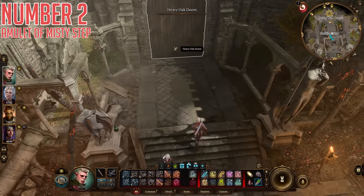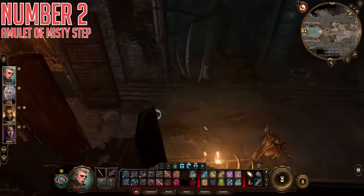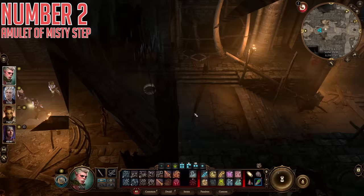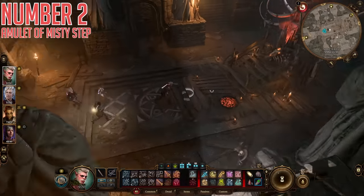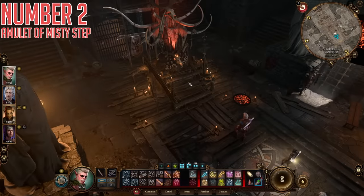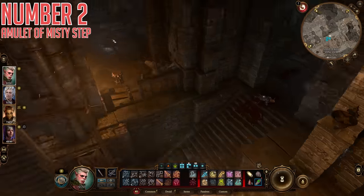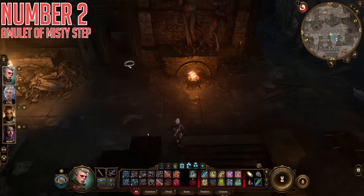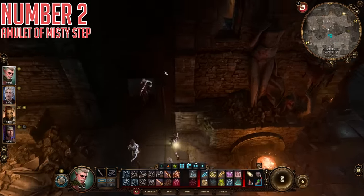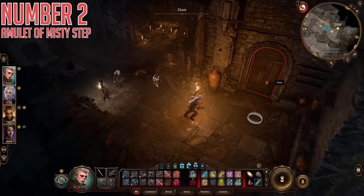Once in the Goblin Camp, use the heavy oak doors at the back to reach the Shattered Sanctum area. Walk towards the center of the big room; if you are still early on in the story, True Soul Guts will be standing on this platform. You can talk to them, lead them back to their bedroom if willing. The entrance we want is the door on the right side of the room, and to get through it you need either a key — which is dropped when Guts dies — or you can lockpick the door.